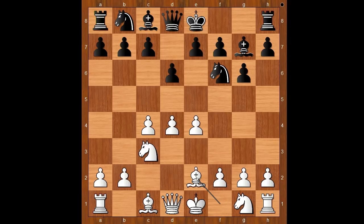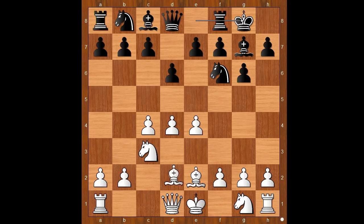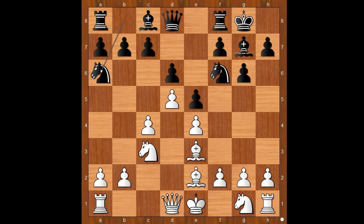White to move: Be2, not Nf3. There is a reason for that. After castling, Be3, e5, d5 closing the center. Black plays Na6, then a5 and Nc5. Carissa Yip played Na6. And now h4, intending h5 — that is why Koneru did not play Nf3.